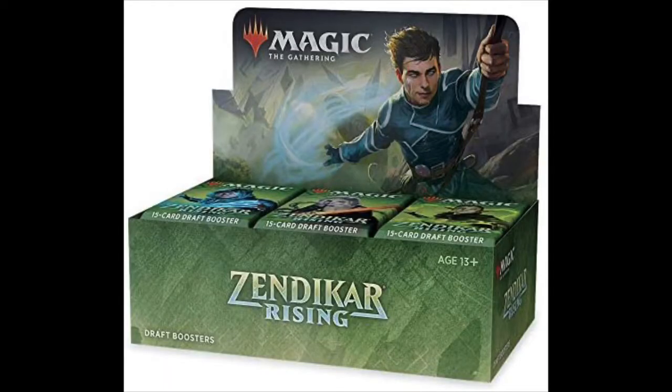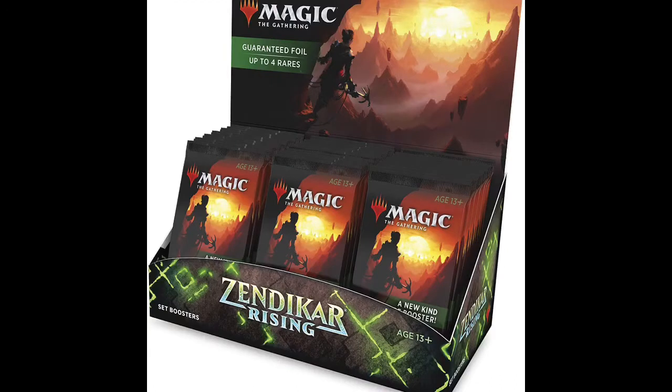The first box we're going to look at is your basic Draft Booster Box — 36 packs and one box topper. The box topper is going to be one of 30 expedition lands in a non-foil version. These booster packs don't appear to have any foils, so it's just 36 packs for drafts and fun, plus a non-foil expedition land box topper.